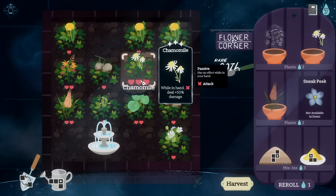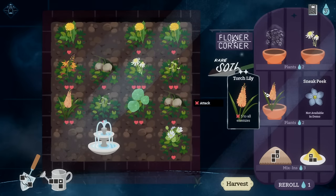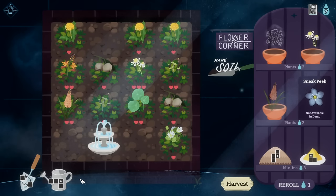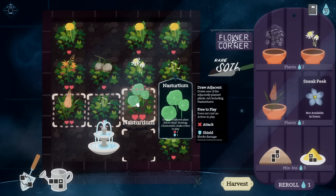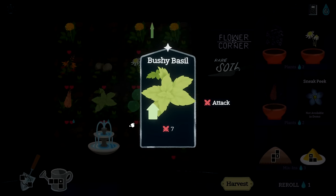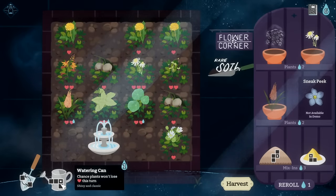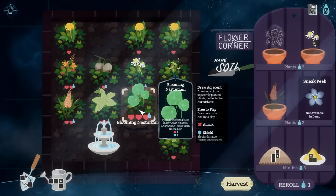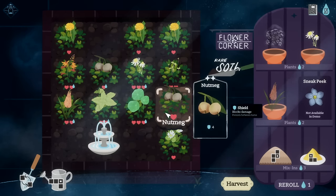We have another Chamomile — five damage to all enemies. Another Torch Lily: chance to add or increase buffs. We need the water, so let's water these guys. That actually increased the attack of our Basil. I'll water the Nasturtium — it has now grown into: draw all adjacent plants and make them free to play. So that's the adjacent plants; I misunderstood how this card worked.